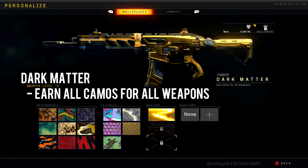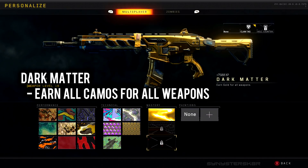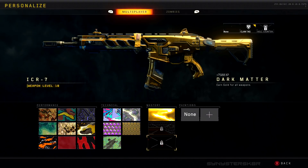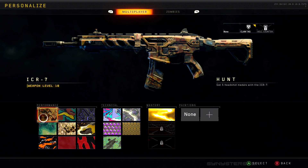Finally, Dark Matter camo requires earning every single camo on every single weapon in the game — Gold on all assault rifles, submachine guns, tactical rifles, light machine guns, sniper rifles, pistols, shotguns, launchers, and the combat knife. Then you unlock Dark Matter and you're a boss.